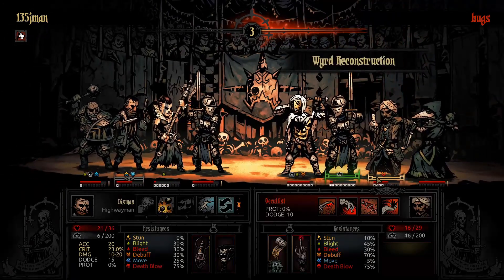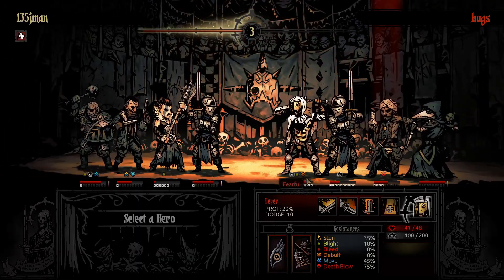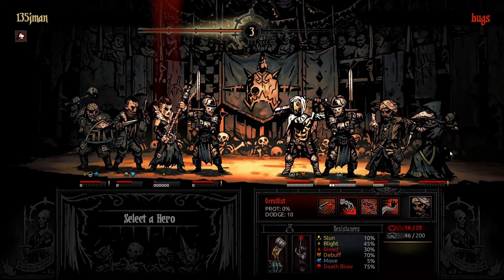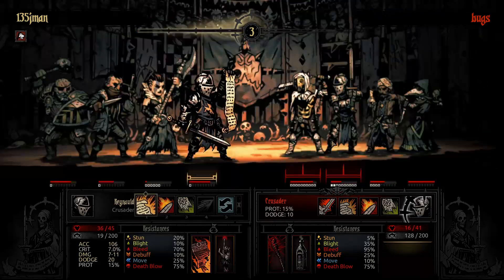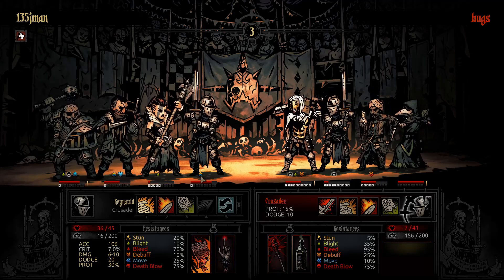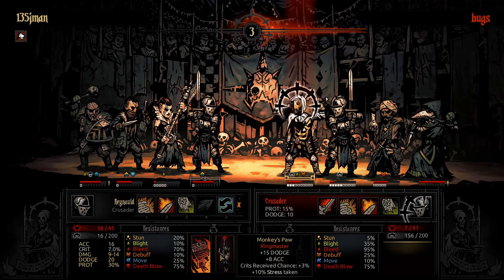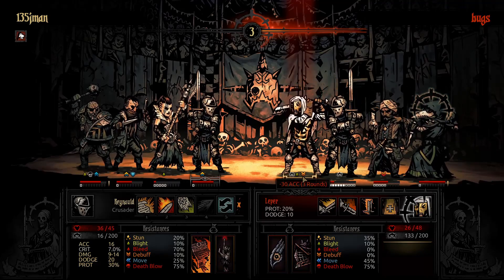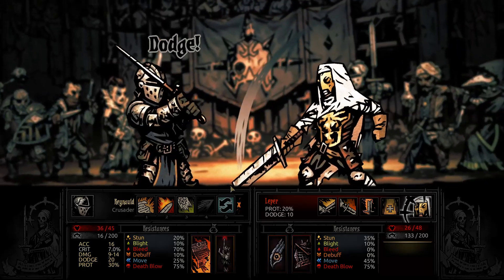That works out perfectly. I should do this, keep the stress going. That was a very nice crit. I figured the Monkey's Paw would be perfect because it debuffs accuracy and gives more accuracy for the Crusader, which you definitely need. This is only base 90.